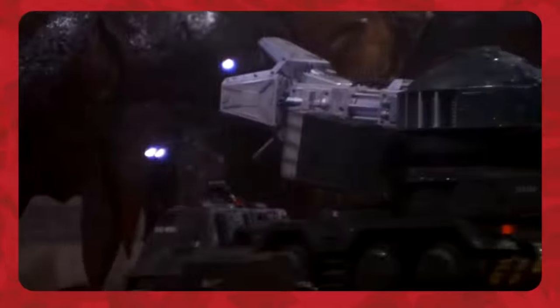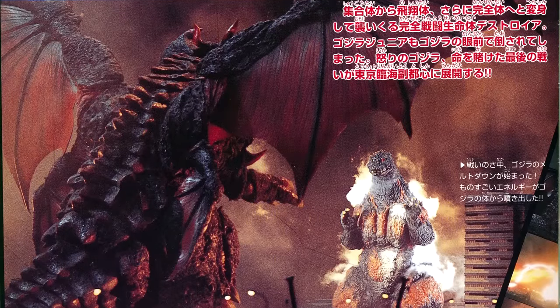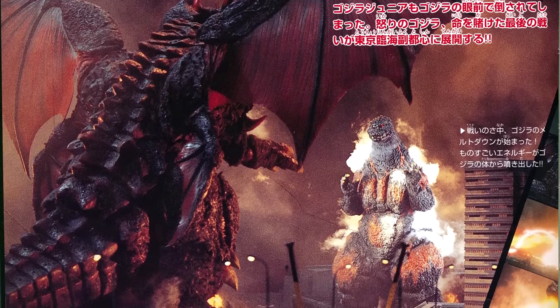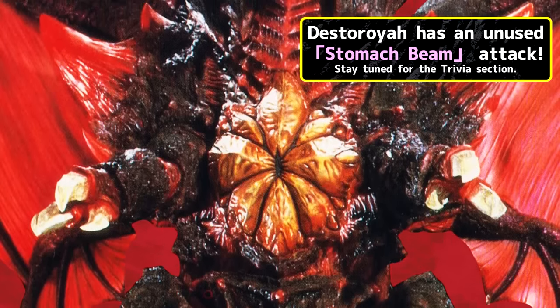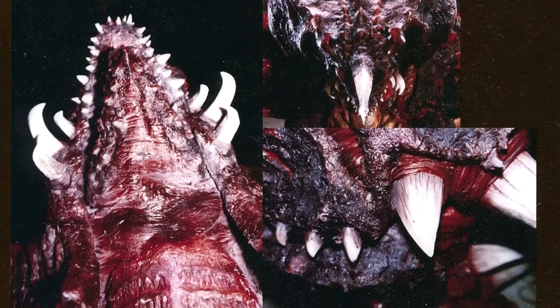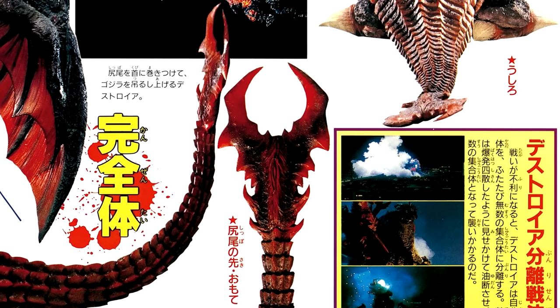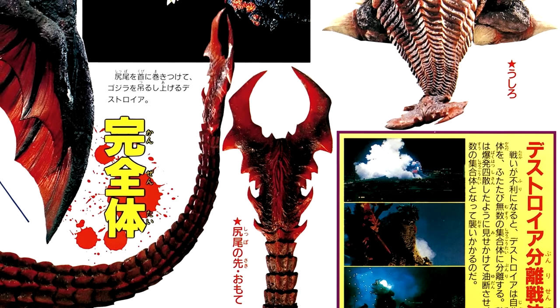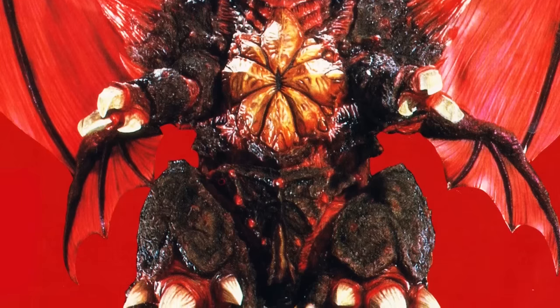Destoroyah can freely change form between aggregate and flying without having to divide or recombine. Destoroyah's perfect form is the only form to be bipedal. His chest is dominated by a beige-colored floral pattern and has numerous red and beige spines on his shoulders, knees, and neck. The monster's arms are tipped by three clawed hands, and his tail has a set of two scythe-like pincers on the end. He also possesses two large bat-like wings on his back with two smaller wings underneath them.